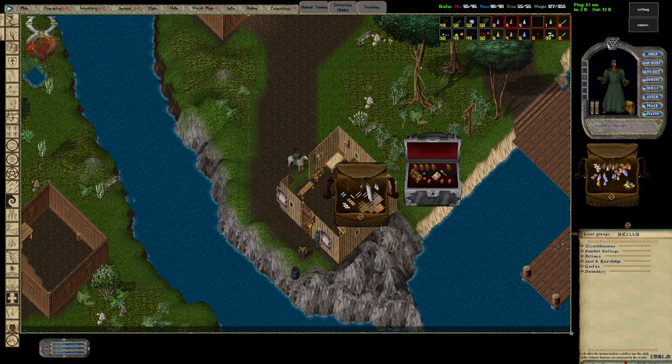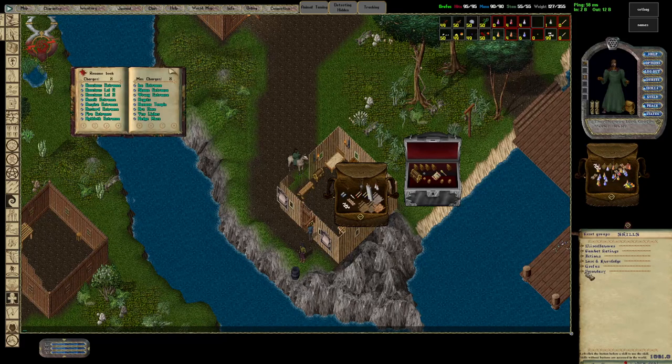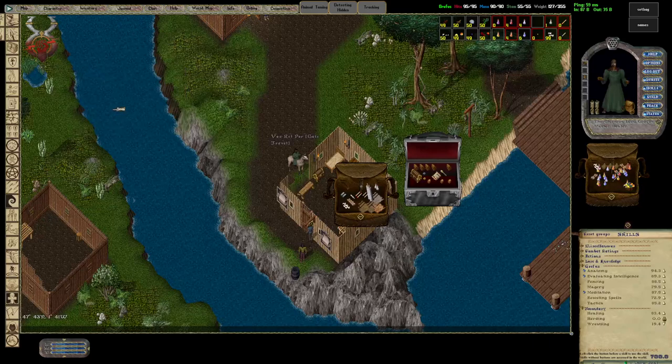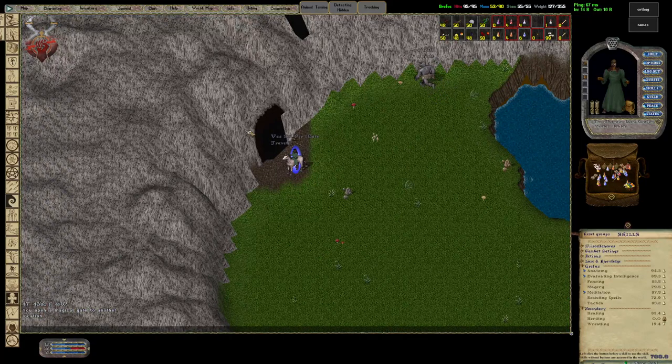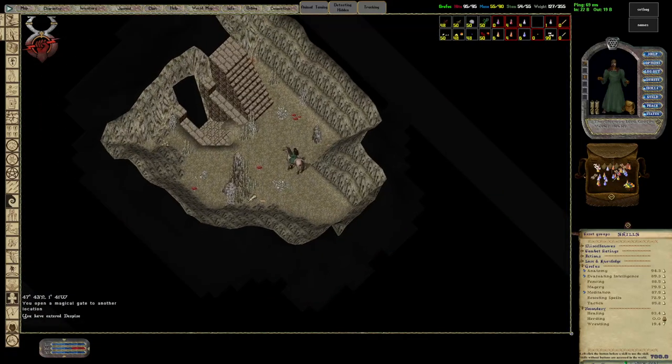Welcome back to Siege Perilous server, Ultima Online — welcome to Griffith's Britannia. It's been a few days since I've been able to log on, and the latest patch changed Despise apparently, so we're gonna go check it out and see what spawns there. I used to farm here quite a bit with earth elementals — pretty good money. Let's see what's here now.